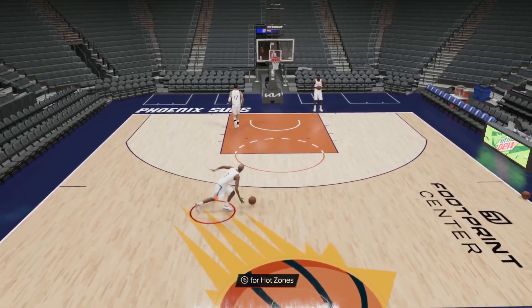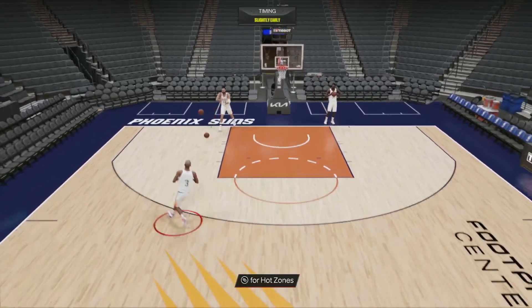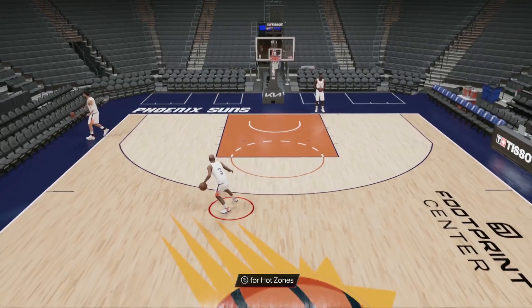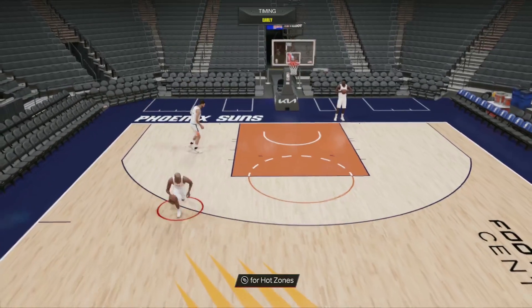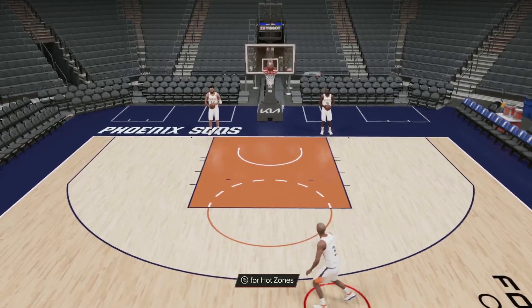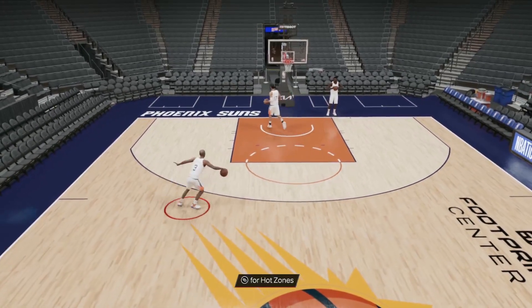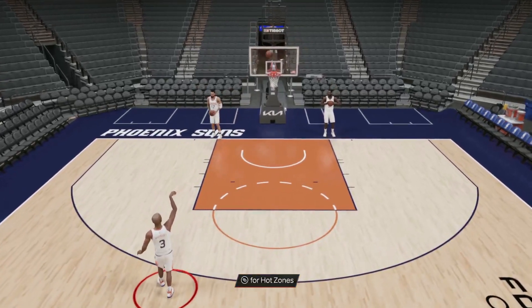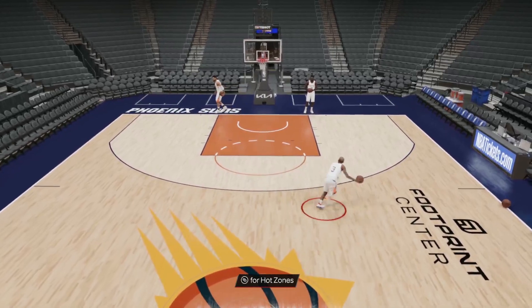Looking at this card, Marbury is going to be a way better defender than Rose. He's maybe not going to be the best at going to the basket, especially like a guy like Rose, with only an 85 driving dunk. But he's most likely going to be a better three hunter. His movement does feel a little bit better than Rose. He's basically just going to be Derrick Rose with way better defense. I think he'll be better than guys like DeJounte, Caruso, and Fox.